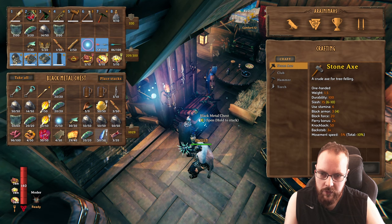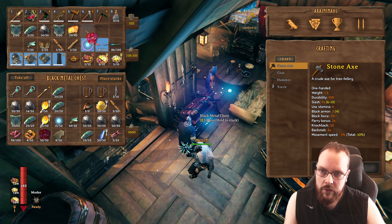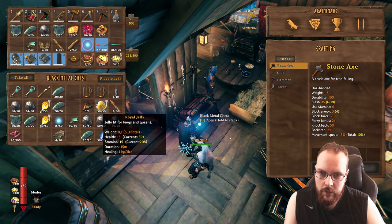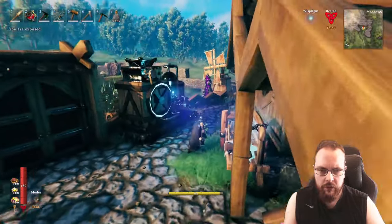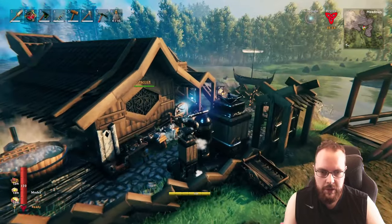Carapace, maybe. I have an abundance. Soft tissue. Blood clot, maybe. Pile bag. Jelly — why not? Let's see what we can refine. This is all the materials we've gotten from the mistlands, I believe. Added soft tissue.